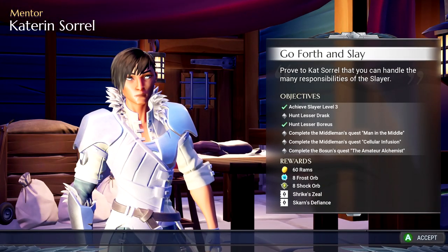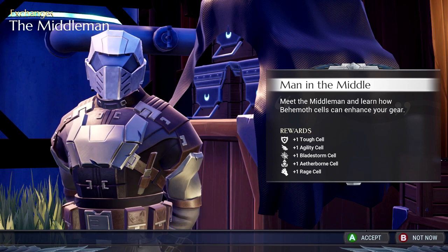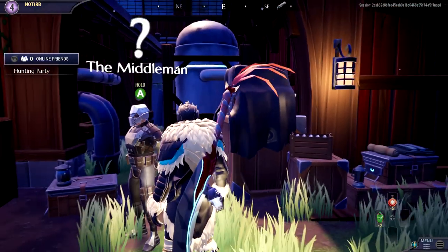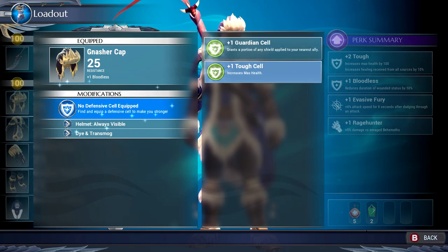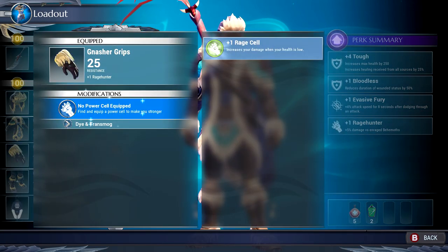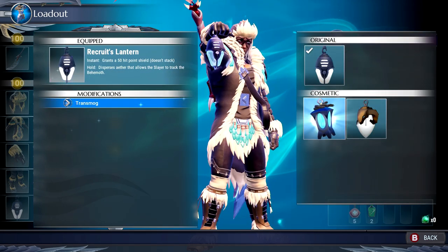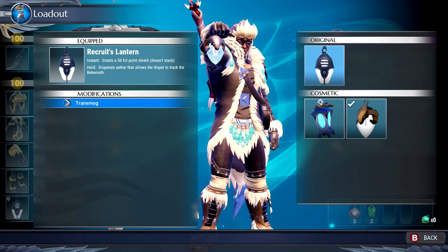Now we can talk to her again. So here's the middleman — man in the middle. Enhance your options. Slayer infusion — I think what that is, is you go into this and it's this stuff right here, so I can put that on. We'll put something on each of these. What is transmog? Cosmetic, okay — I kind of like this one. It's like a behemoth skull or whatever. That is cool.